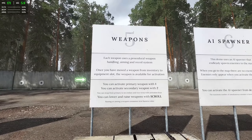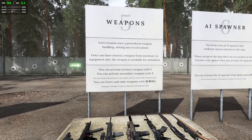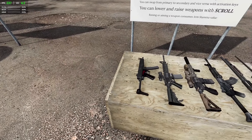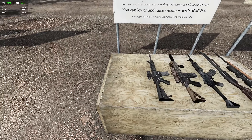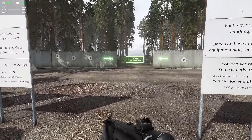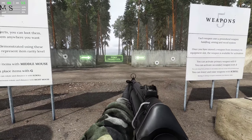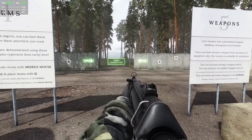Now we're on to the good stuff. Each weapon uses a procedural weapon handling, aiming, and recoil system. We've got a Glock pistol and an MP5. Let's equip these — there's a nice selection of weapons by the looks of it. We've got low ready and high ready, so when I'm ready to fire I can bring my gun up like this.